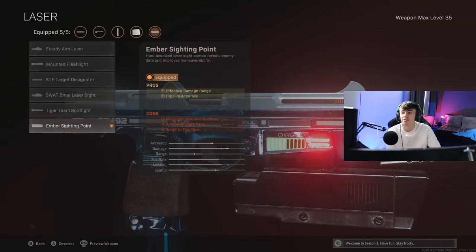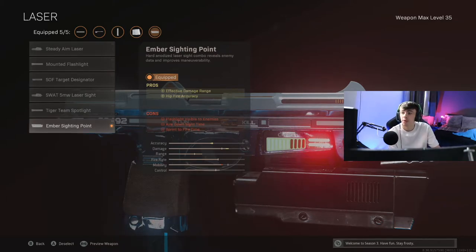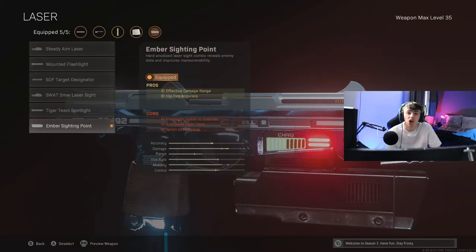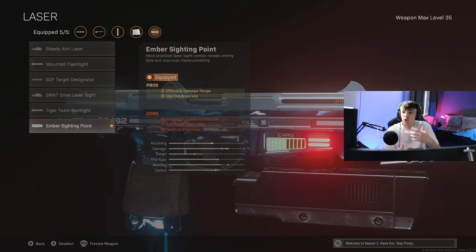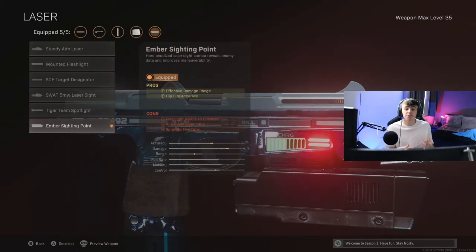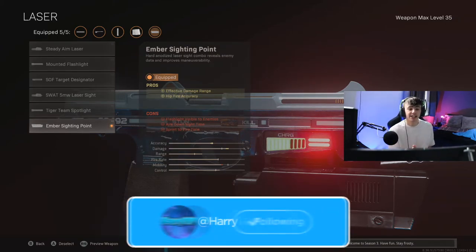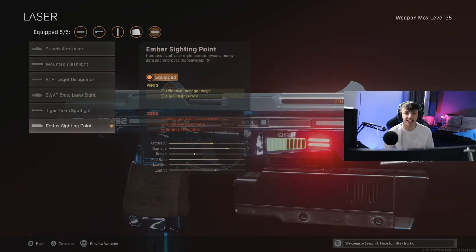I actually go with a laser on this gun - the Ember Sighting Point - which increases the effective damage range, helping you win those longer-range gunfights up to around 15-20 metres maximum. It's also going to increase the hipfire accuracy. When I'm using a gun up close like an SMG or a pistol, I like to have good hipfire because it means I can run into a building and rather than wasting time ADSing, I can just hipfire straight away, get those shots off accurately, and take people out before they've even ADSed. It really increases how quickly you can take people out.